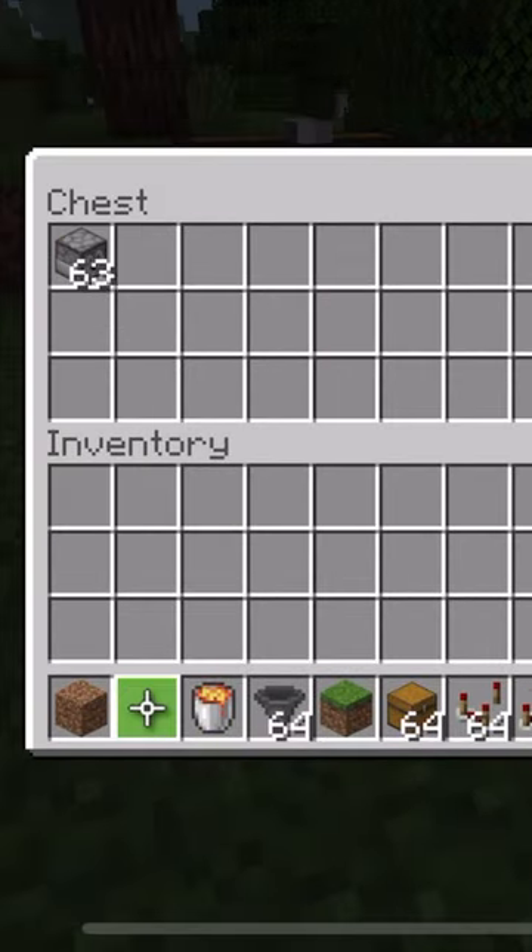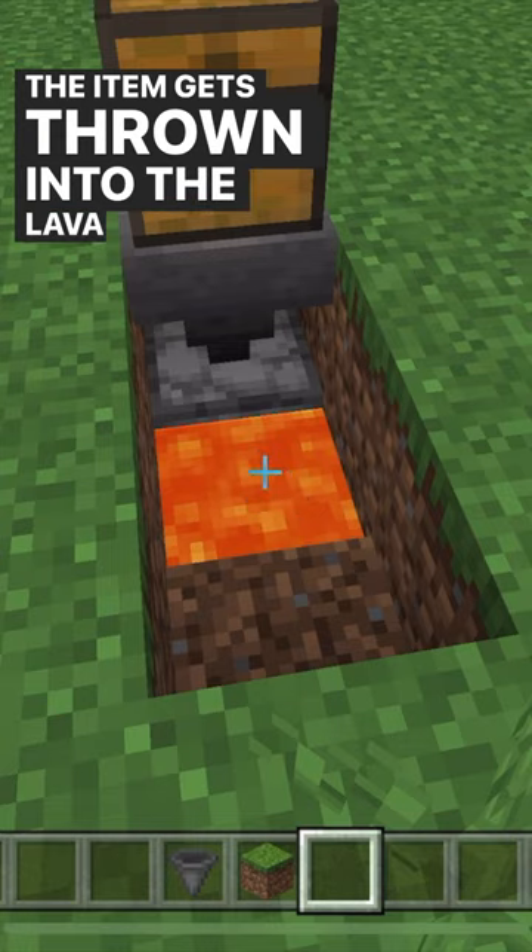Now when you want to get rid of an item, open up the chest and drop it in. The item gets thrown into the lava. And that's it.